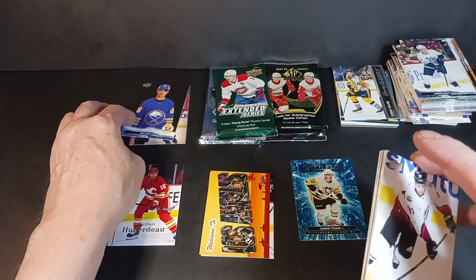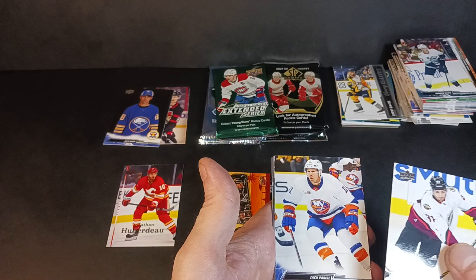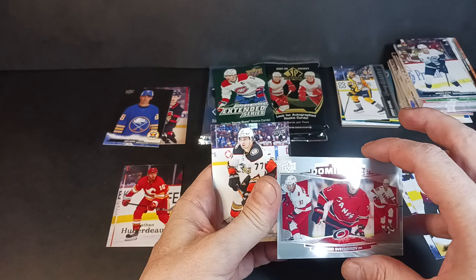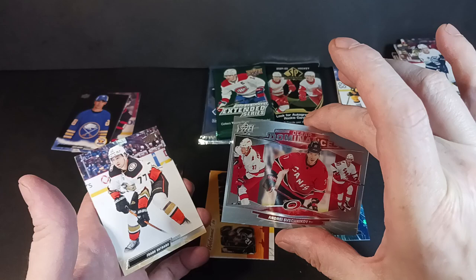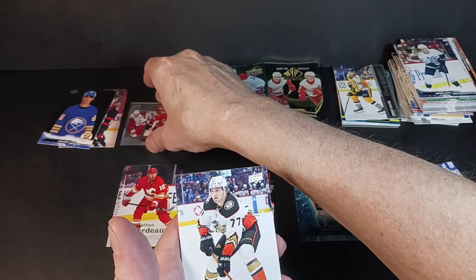Jack Quinn's Young Guns is already out there. Maybe extended will grow on me yet — every box I've opened seems to produce a lot. It seems like there's less of it made, because the UD Exclusives fall out more frequently. And there's an acetate card — a Clear Cut Dominance of Svechnikov. These are typically super rare hits out of hobby products, but every hobby box I've opened has had one. This box of extended has had two exclusives and a clear cut.